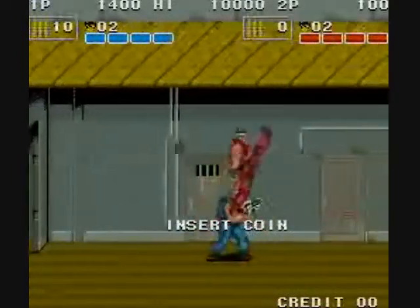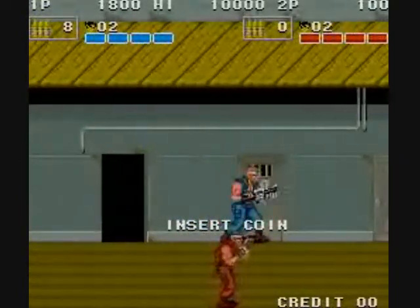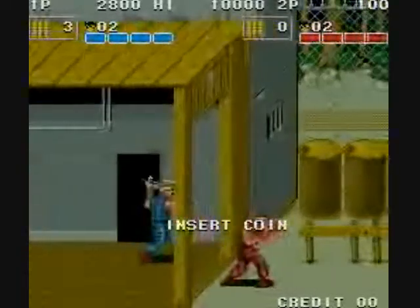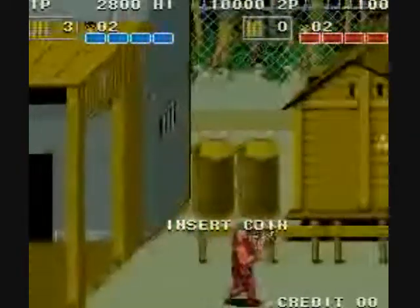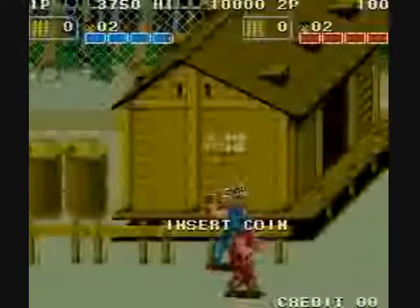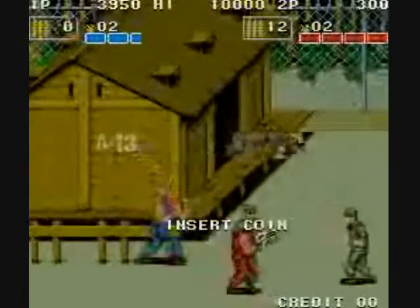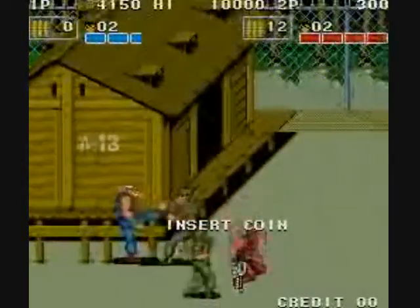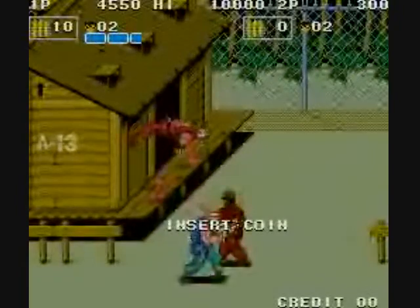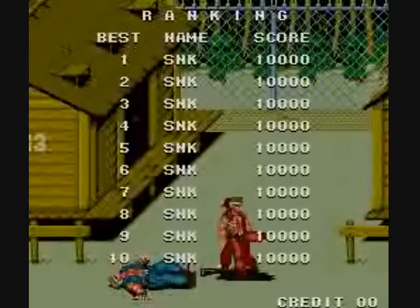They all do different things and have different amounts of energy. Various attacks will work better against some enemies than others. If you pick up an automatic rifle and run out of bullets, it's stuck in your hands until it gets knocked out. You can hit enemies with the butt of your rifle, but it's better not to have it when it's out of ammo. You don't have much life, and you have no opportunity to regain it, which really sucks.